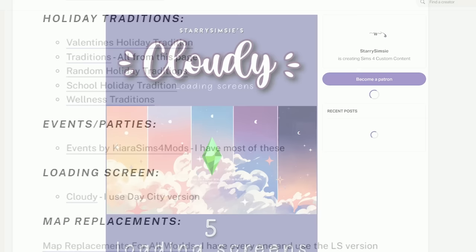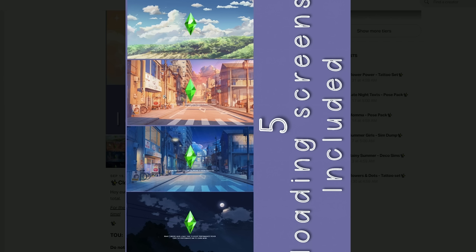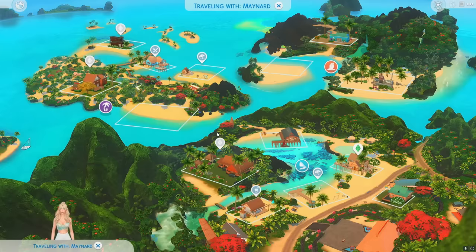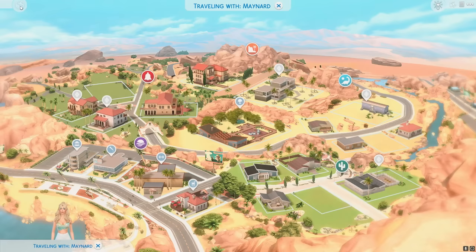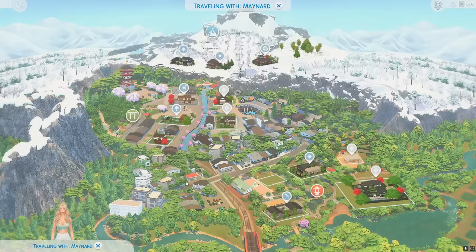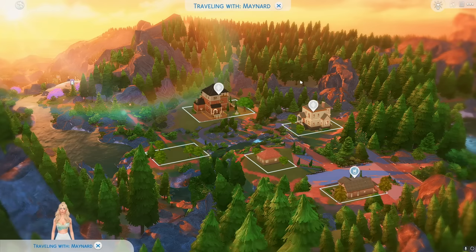This loading screen mod is a highly requested one — it's by Starry Simmer, called the Cloudy Loading Screens. It's a piece of animated artwork applied to the loading screen. I used to have it as a background for my PC and now I've got it as my game's loading screen, so it's perfect. And lastly are my map replacements, which you guys were asking about in my last video. It adds map replacements to make the worlds look so much better — basically just makes everything way more realistic and much nicer to look at.